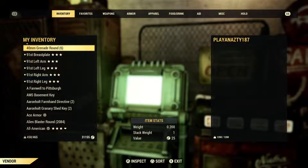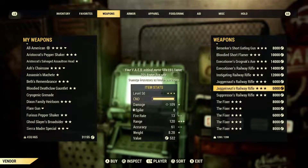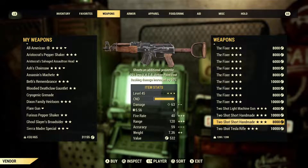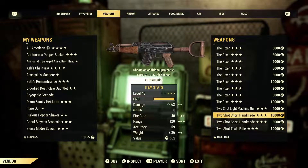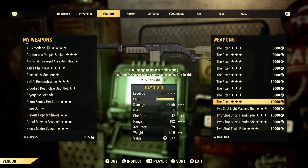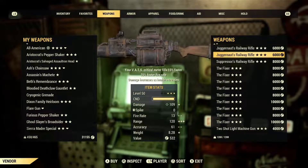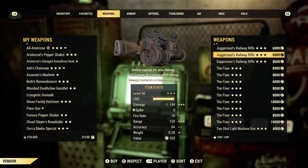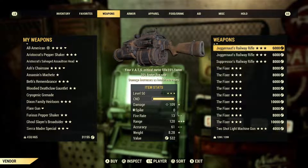Let's see what this guy's got. Playing Nasty — crazy name. He's got some crazy weapons. Two-shot Tesla — I just saw one of those. Two-shot light machine gun. Some two-shot short handmaids. I'm looking for bullets explode on a fixer. Ooh, Juggernaut's Railway Rifle. I do have a Furious one, but I think I'm okay on that.